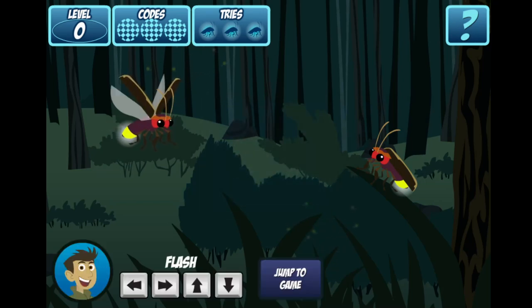You are the firefly in the air. You can light up by using your up, down, left and right buttons. Try it out.